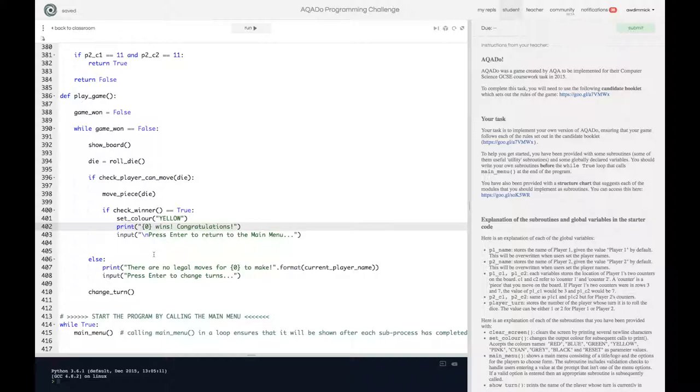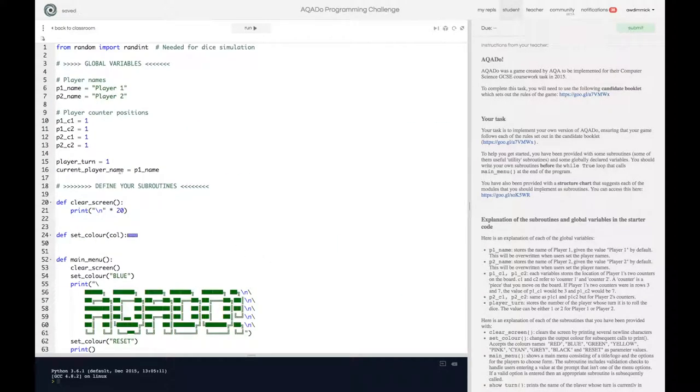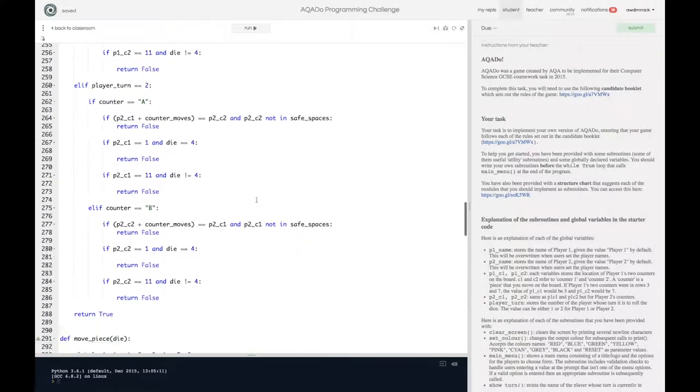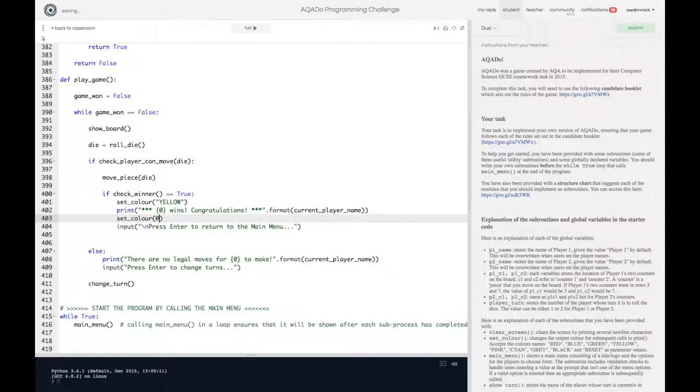We can dress this up a little bit — put some stars there to make it look nice. I forgot to put my format, so now I'm going to format that string and put in current_player_name. Remember from a few videos ago that current_player_name is a global variable and it gets set every time when we change turns. I might also want to reset the color before the message displays.